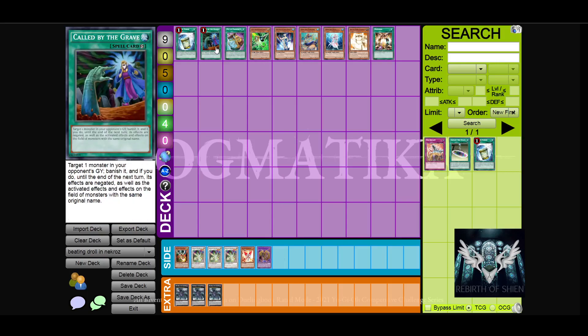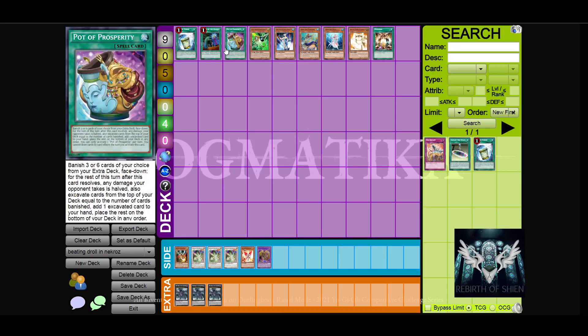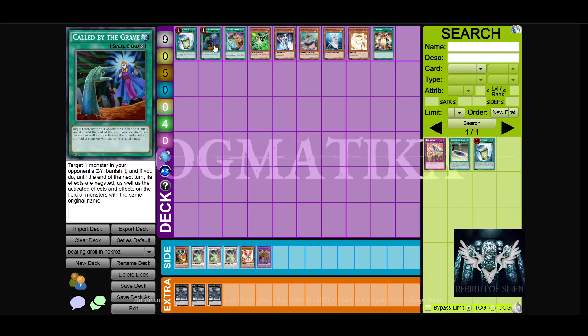The next card is Caught by the Grave, which is famous for being good to counter hand traps that are discarded. This and Gamma are probably the go-to main deck staples when it comes to dealing with Droll and Lock Bird in Necroz.